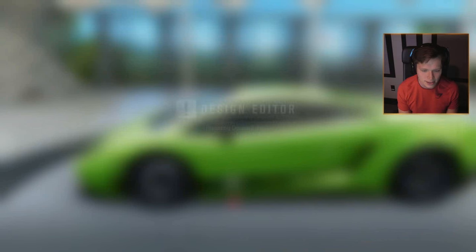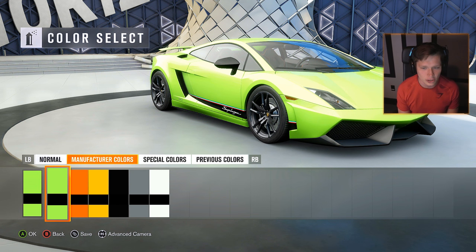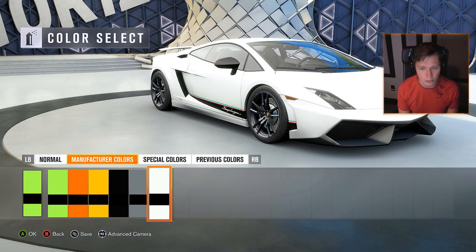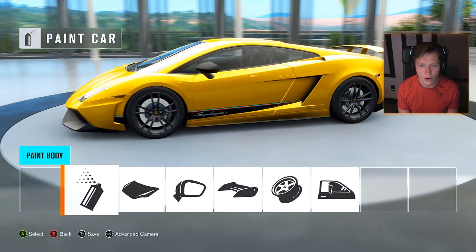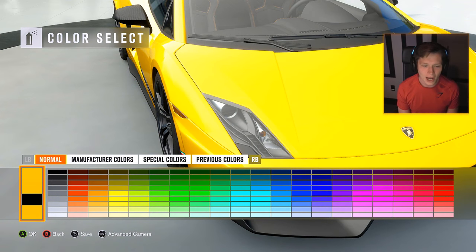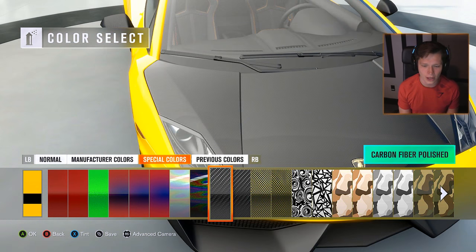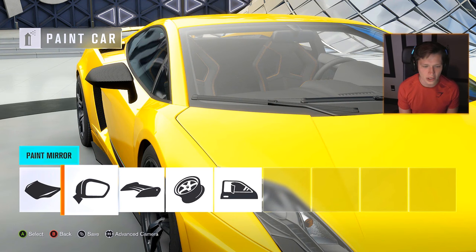Let's see what we can do in terms of paint. Although I don't mind this green, I definitely think there are better options. Looking at manufacturer colors: we have the green and black, the orange and black, the yellow and black — I like Lamborghini yellow — the black on black, silver on black, white on black. I think the white looks really, really good on the Gallardo as well. But because this is like one of my favorite OG Lambos, we're going to go with the yellow on black. I like painting the hood carbon fiber, but I don't think we're going to do it for this car. The mirrors are already carbon fiber.